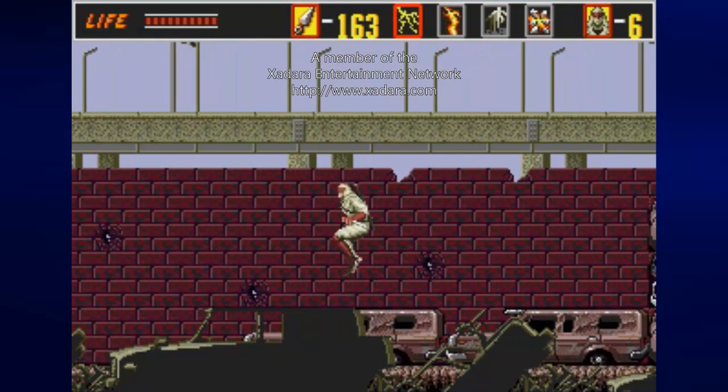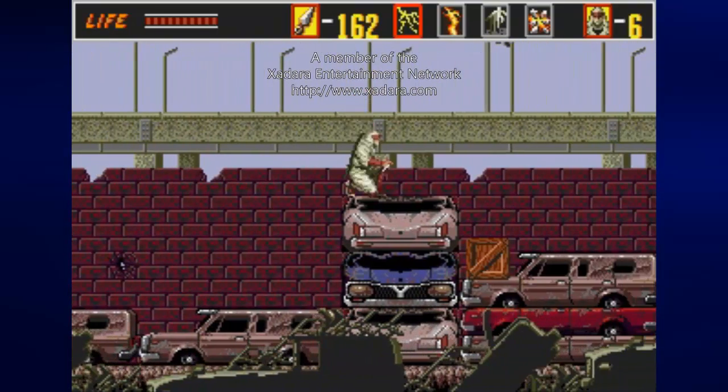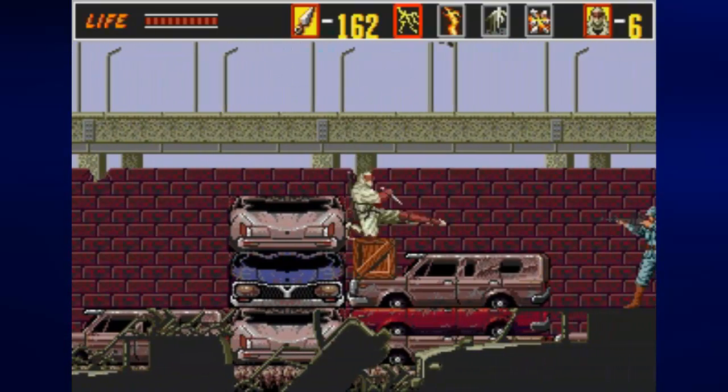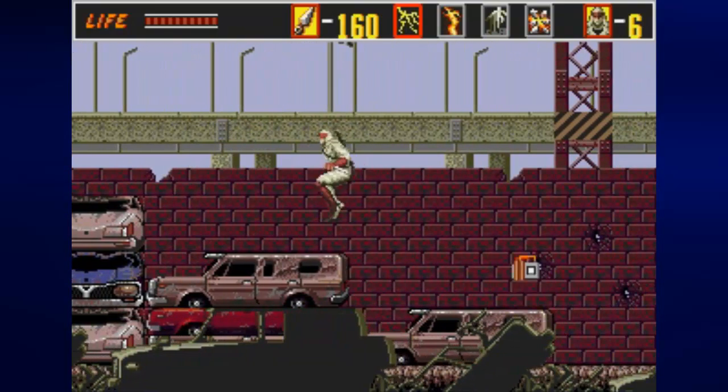Shoot forward so that way you get rid of the first soldier right there to start, then jump on top of the first car and jump all the way up, shoot to the left, and you'll find an extra ninjutsu icon. There's a bomb — I did that on accident, but it let me take care of that guy anyway.